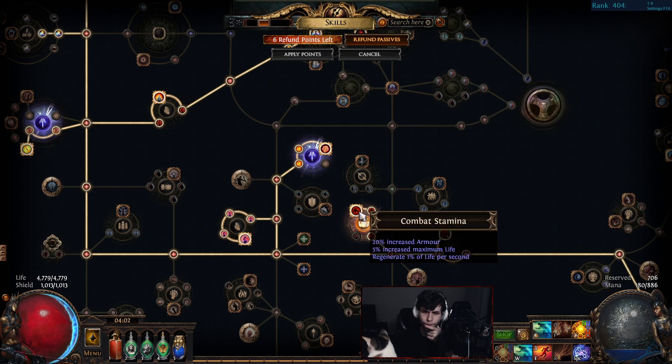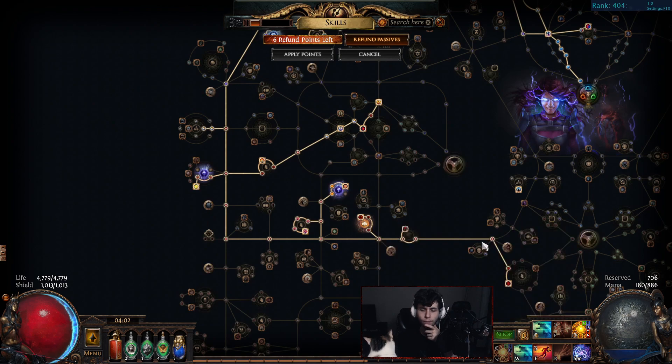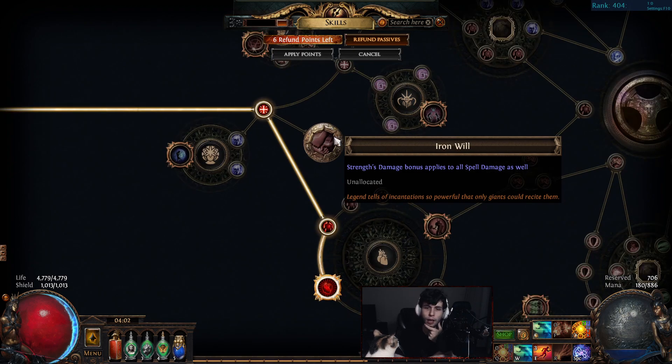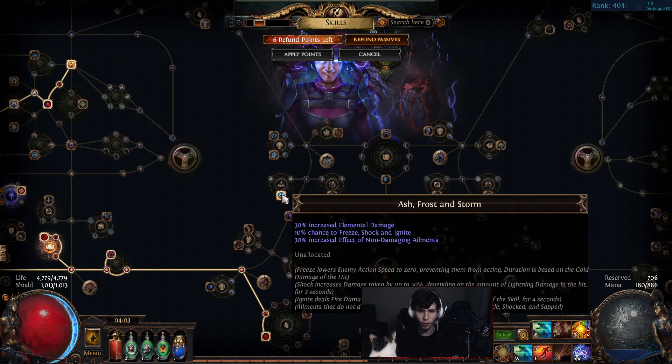Down here, why did I take Combat Stamina? It's simply the only armor mastery on this part of the tree, and we need the Determination mana reservation node to fit in all of our auras. I have a jewel socket here with a nice max life, cast speed, and fire DoT multi jewel. Then Constitution — I'll probably end up taking Iron Will simply because it'll increase my on-hit damage a fair bit. For one passive point getting like a 5% damage increase is fine; I have a lot of strength anyway.